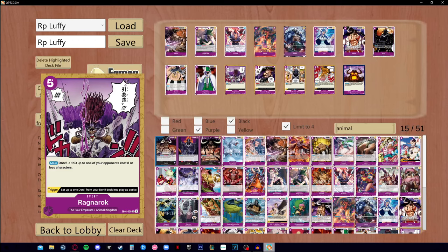For example, Ragnarok in EB01 — for dawn minus one, you can KO up to one of your opponent's cost eight or less characters. For five dawn and dawn minus one, you can pretty much get rid of anything. You could also use the leader effect for dawn minus two to give something minus two cost, then KO up to that cost. The black King leader is going to include some black cards to reduce cost without dawn minusing, so Ragnarok will be a valuable card. The trigger also lets you ramp a dawn.